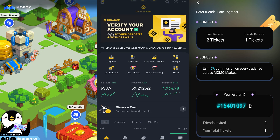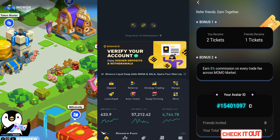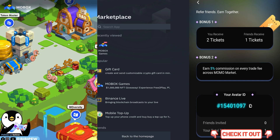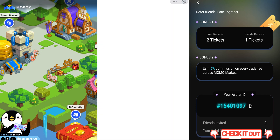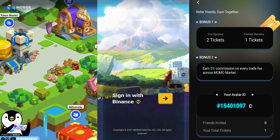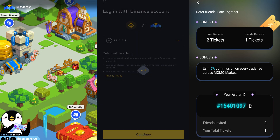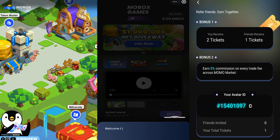Once you scroll down, you will be able to see Mobox Games and you are able to win NFT. First of all, you will just need to sign in with Binance. Once you sign in, you will see the 'Log in with Binance account' screen and click Continue.